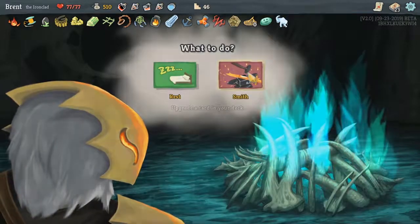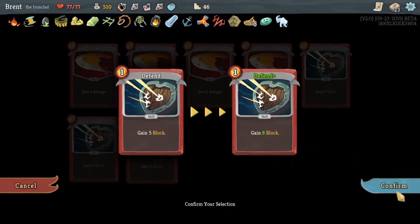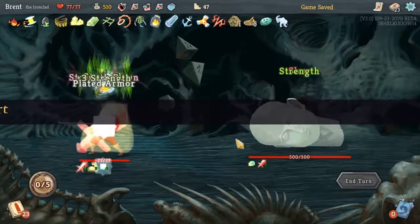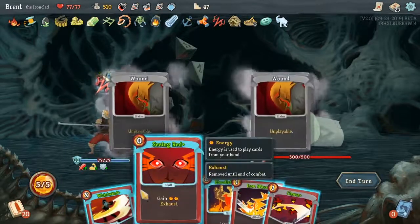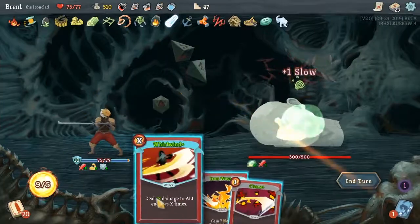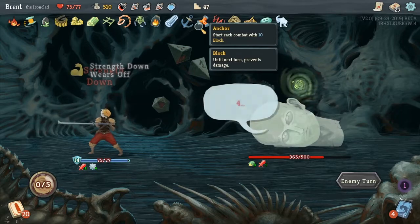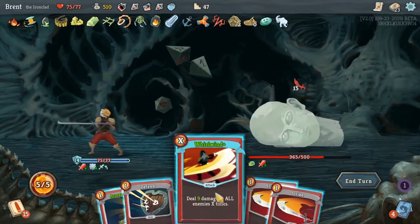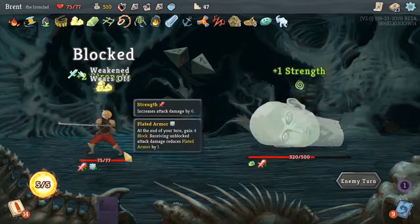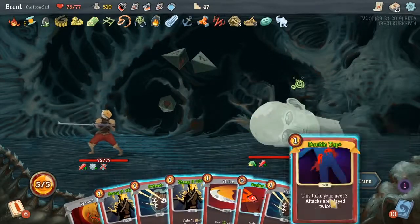Alright, what do we want to upgrade? I don't think we have many cards to upgrade left. I guess let's upgrade our defense. We're down to basic Strikes and basic Defense, which doesn't really happen a lot. We're going to get this big nine damage attack while we have that extra strength at the beginning from the Mutagenic Strength. Now we're back waiting for strength to build, getting back to our Whirlwind.